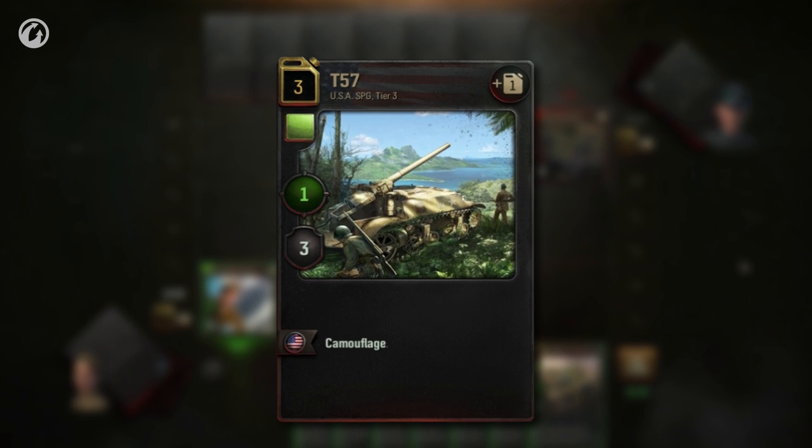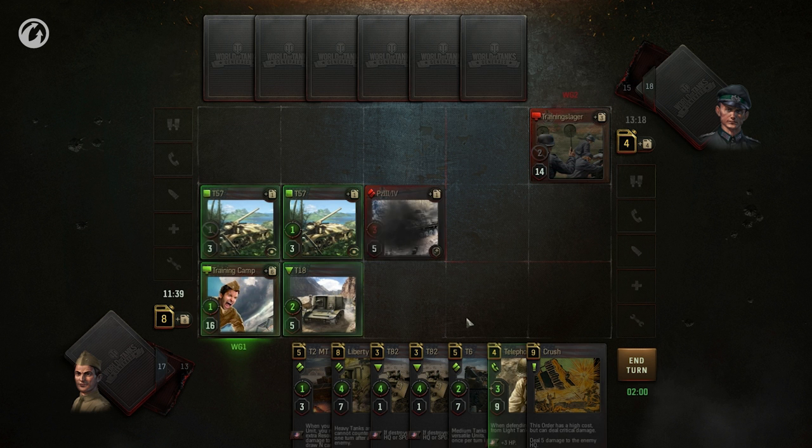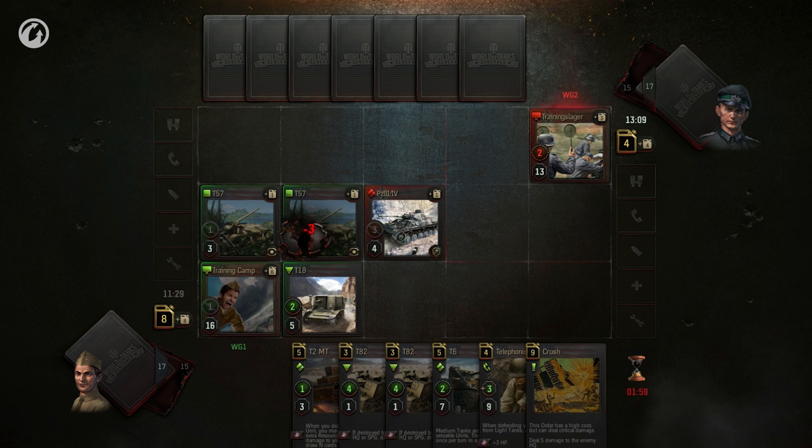SPGs are marked with a square. They can attack any enemy unit adjacent to any of your units, anywhere on the battlefield, and they can also attack the enemy HQ — you don't even need one of your units to be adjacent to it. Units attacked by an SPG cannot counterattack, and the SPG itself cannot counterattack either.